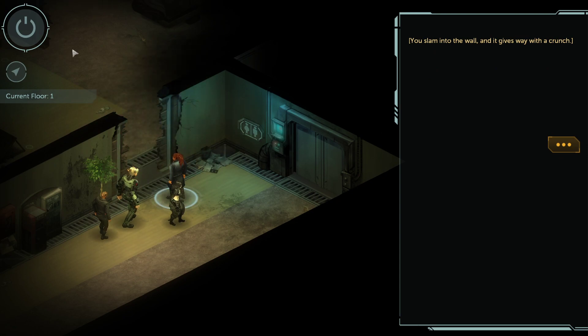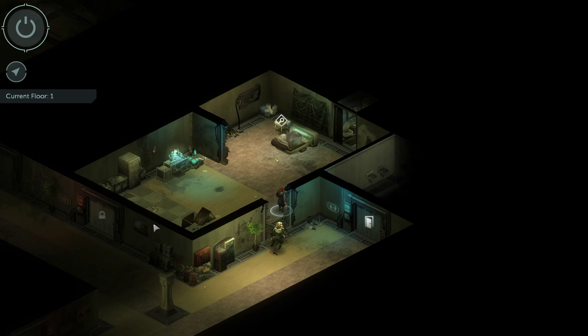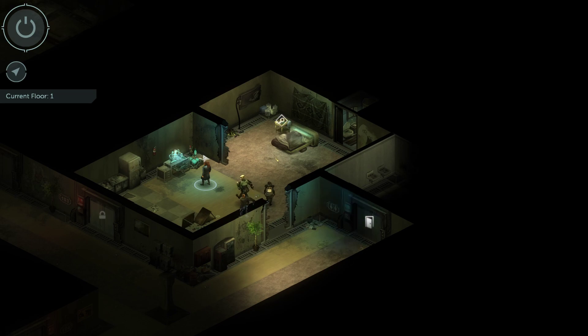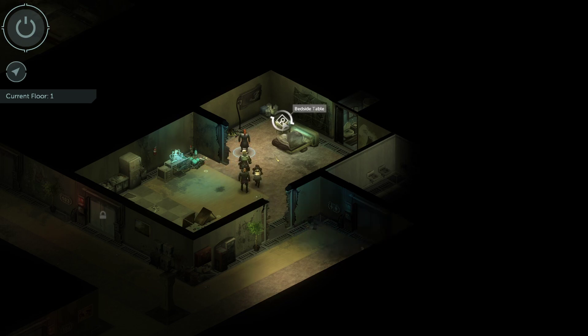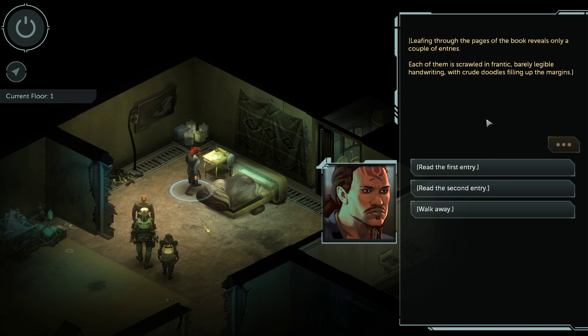Good job, Lost. Let's walk in there. What do we have? It looks like a locked room — there's what appears to be some sort of chemical lab. There's a bedside table. Searching through the clutter on the desk we find a small singed leather-bound journal. Leafing through the pages reveals only a couple of entries, each scrawled in frantic barely legible handwriting, with crude doodles filling up the margins.